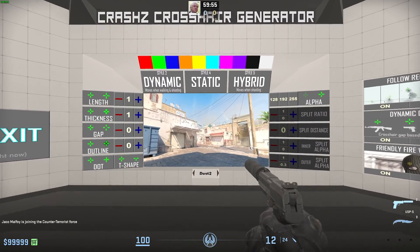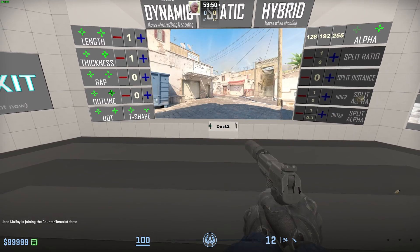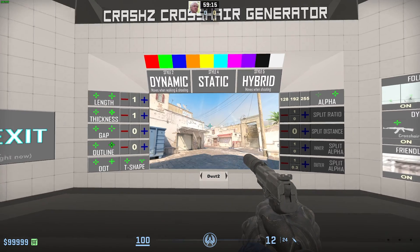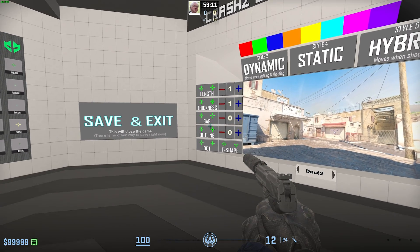In front of us, we'll have a very simple way of adjusting our crosshair, as well as a picture that we can change down here, simply by shooting and interacting. It's a good idea to check your crosshair on multiple maps, just to see if the color profile suits it. On the left, we have multiple adjustments such as length, thickness, gap, and outline.